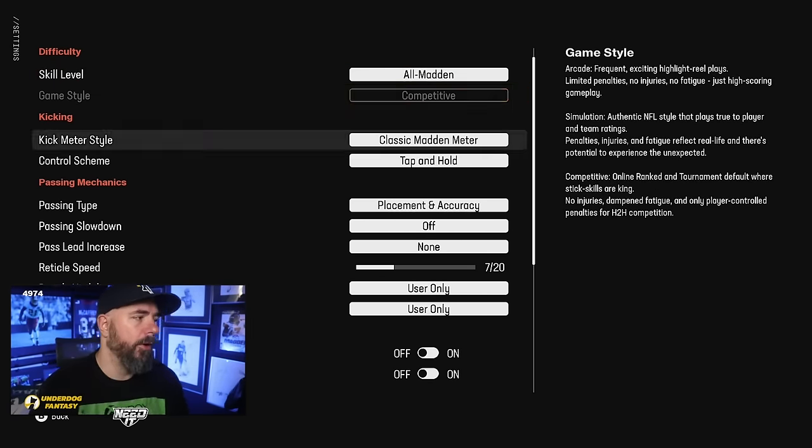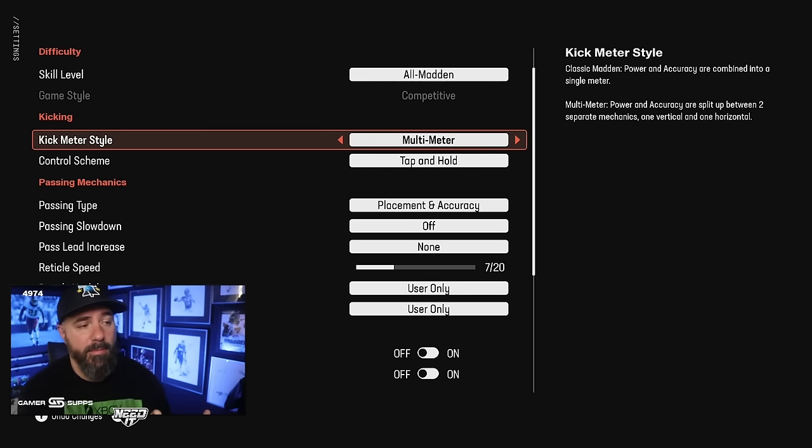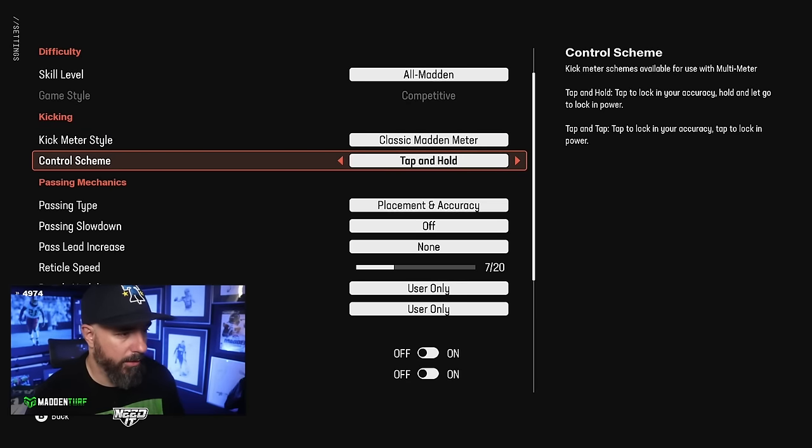First, the kick meter. One of the most disappointing things in Madden 25 is they kept the old kick meter. One of the best things about College Football was that it was hard to kick field goals — that 55-yard field goal was not automatic. In Madden it's as easy as ever. I'm disappointed they didn't make the multi-meter standard, but I'll stay on classic because it's easy — you'll make every field goal easy.